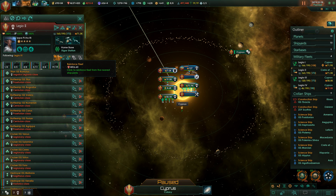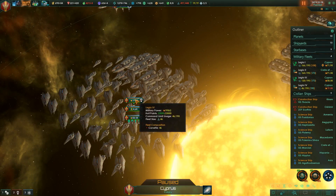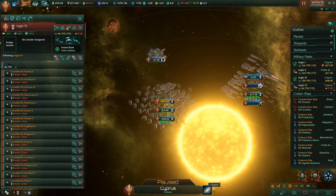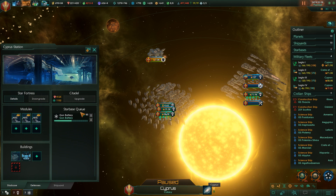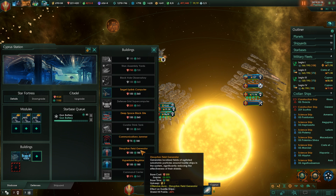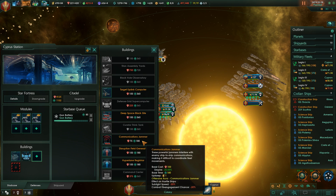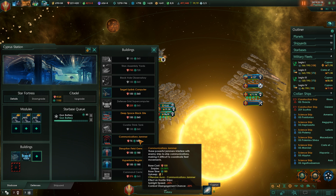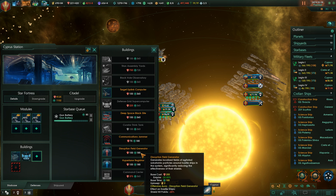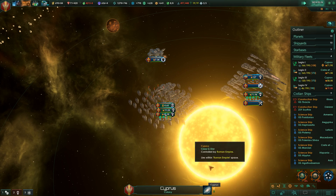71k — damn son, that's a big old fleet we got there. In our home territory we will get a massive buff, so that is good to say the least. Let's get you in orbit here. We will upgrade this to the citadel as soon as we can as well. Disruption fuel generator, target uplink computer, commjammer — supply speed decreased by 20%, combat disengagement chance reduced by 20%. Shield hit points being reduced by 20% is actually a bigger deal. I'm lacking the resources for it — fair enough.